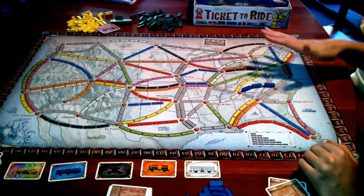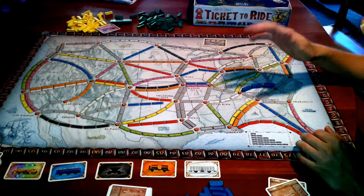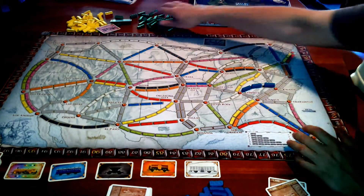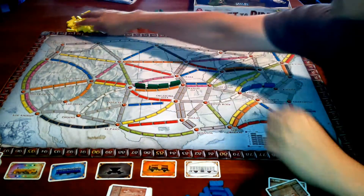It takes a couple of plays to get to know the map, to know how and when to block, and what routes to go for. But it's very simple: you either take cards, play trains, or get new tickets. And by the end of the game, it looks really cool to have all these toot-toots all over the map.